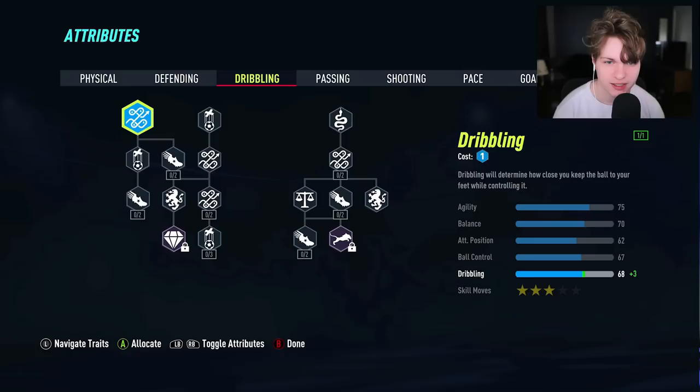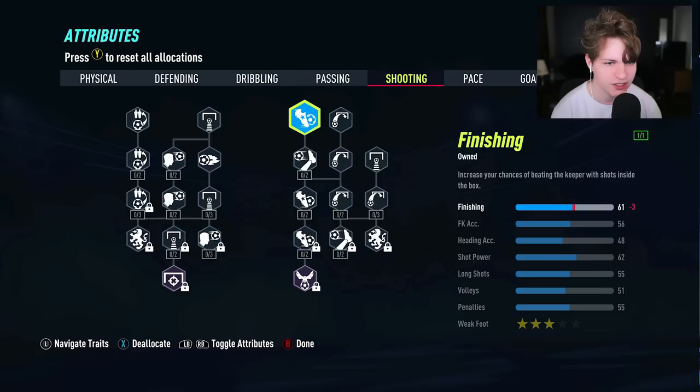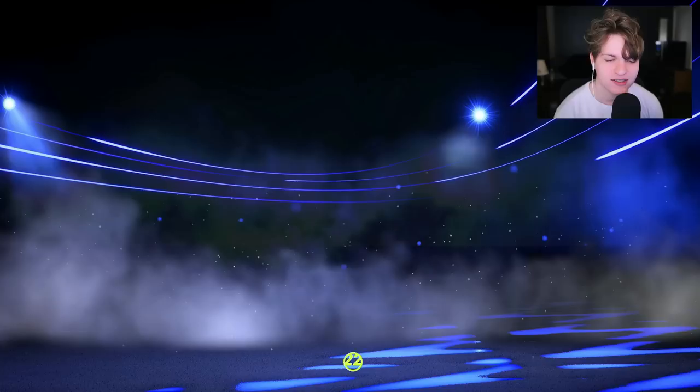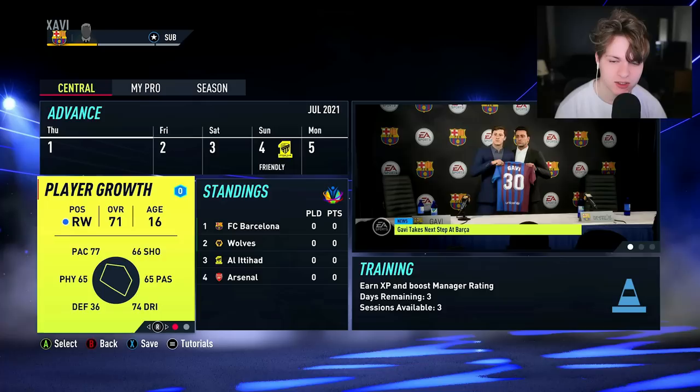Our first seven skill points — I think we need some dribbling. Let me know what kind of player you guys think we should mold Gavi into; I'm going to take a lot of feedback from the comments. I think we do two in dribbling, some short passing, and probably some finishing because I do want to score with Gavi. Let's get his finishing up to 64. We can always reallocate the points. Our first perk is going to be defensive cover — I feel that's probably better because Barcelona are very leaky at the back. We can actually set him as a right winger as our position. We're 71 rated — Gavi in game is a 70, so we're only plus one.